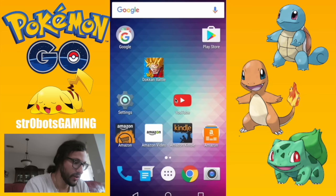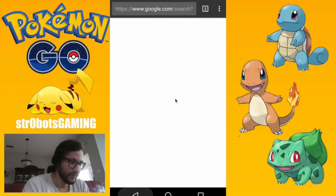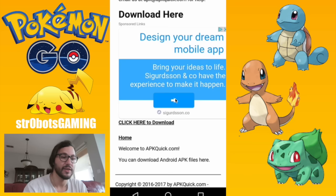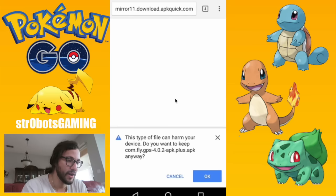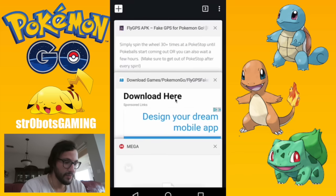Then just go to the first link below, which is Fly GPS version 4.0.2. This is the page — scroll down to the very bottom and you'll see 'Download Here.' There will be a countdown, then it'll say 'Click here to download.' That's the only spot to click — everything else on the page is ads. It'll warn you it can harm your device, but you can see it's Fly GPS 4.0.2 — just hit OK. It always says that when it doesn't recognize the file.